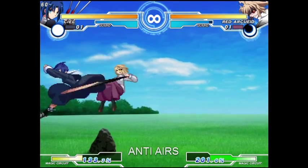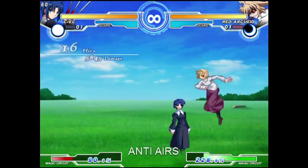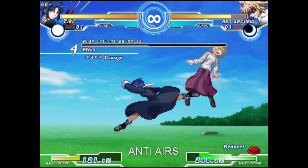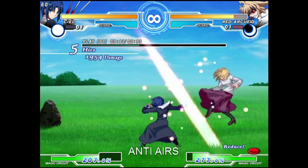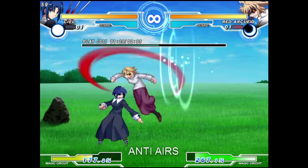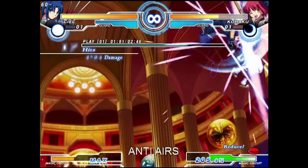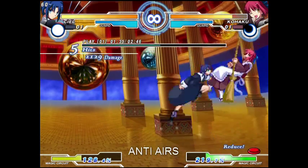Coupled with the fact that most grounded normals are air unblockable, successful anti-air attempts are very rewarding. Since air counter hits launch, even trading is usually a good thing, since you will be able to get a combo follow-up anyway. Even moves with very low damage can be good anti-airs for this reason — as long as you get the counter hit, you will be able to convert from them. For this reason, it's not rare to see 5A used as an anti-air. Some moves have clash frames, meaning they will be able to absorb one hit during a certain part of the animation, making them very useful as anti-airs — but beware of multi-hitting moves.